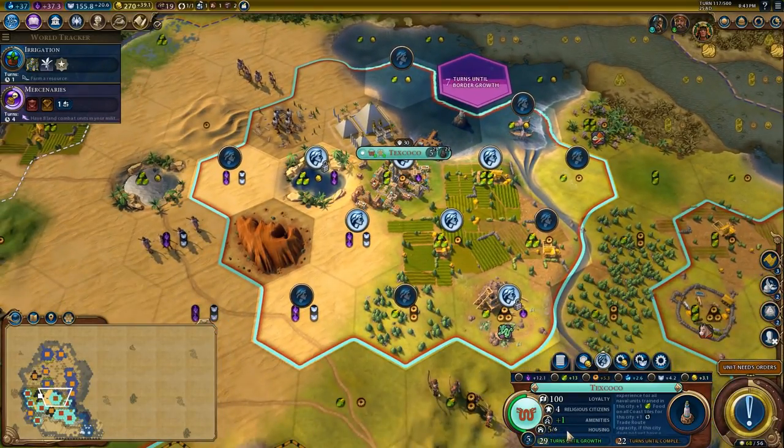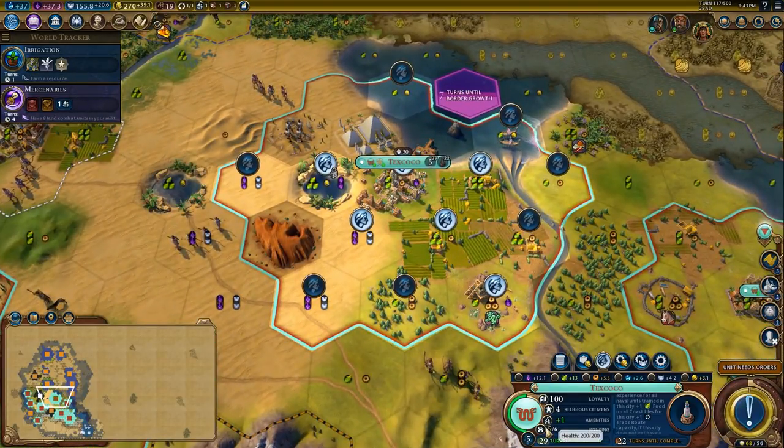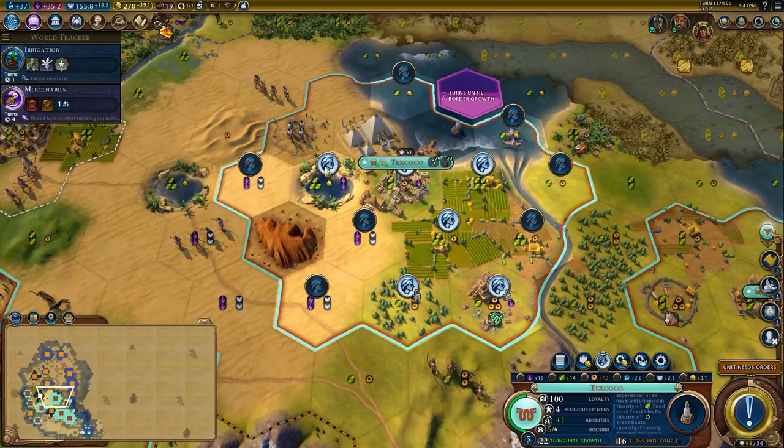This city has reached its growth limit — the maximum amount of population that I can hit. It could continue to grow, but basically food is half as useful as it used to be. So we're going to want to lock in tiles that give us things that are not food, like this tile here. It might be worth building a mine.